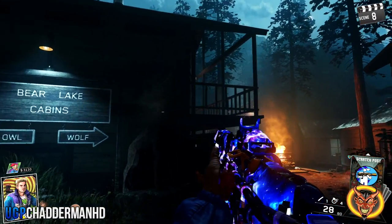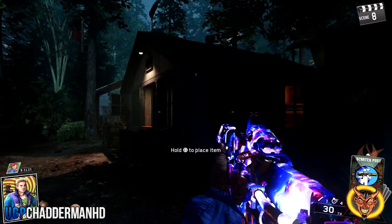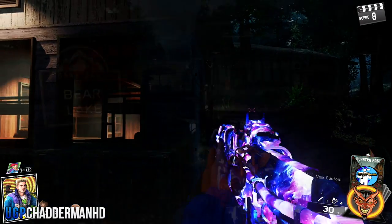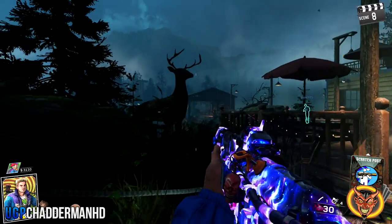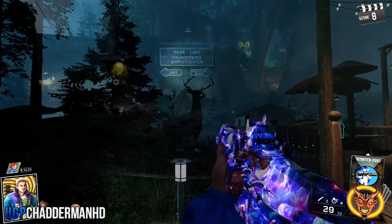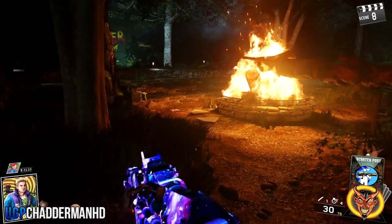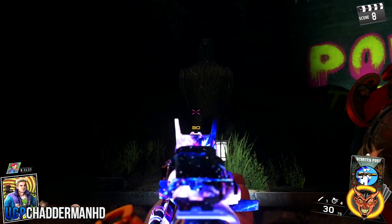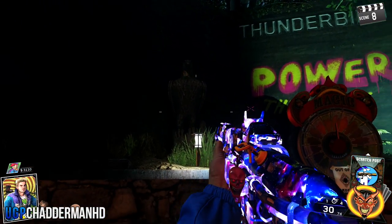The first one is the owl, which is at the Bear Lake Cabins. The second one is the wolf at the Cabin Wolf sign to the left. The third one is the deer, which is near the Boathouse to the left. And the final one is the eagle, at the Thunderbird Amplifier Theatre at the back right next to the Magic Wheel.